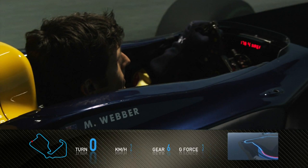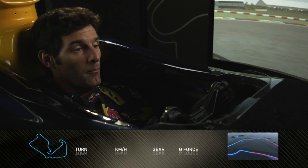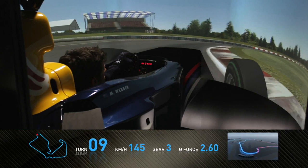Accelerating hard away from there, down towards Club and then Vale — downhill. Very bumpy on the brakes. A tight left-hander, a good spot for spectators to watch the car working and moving.